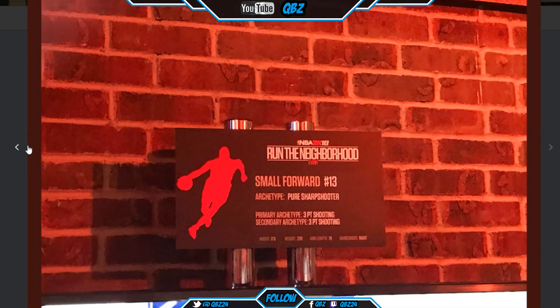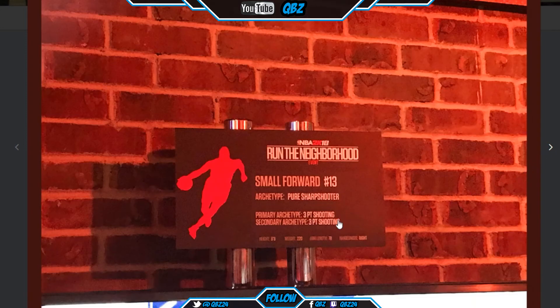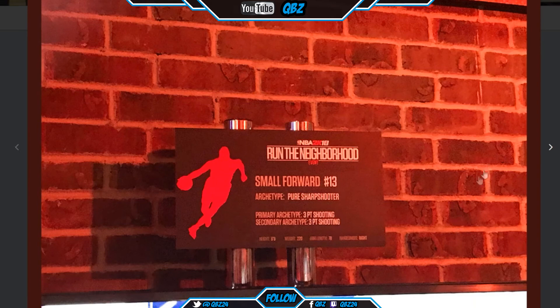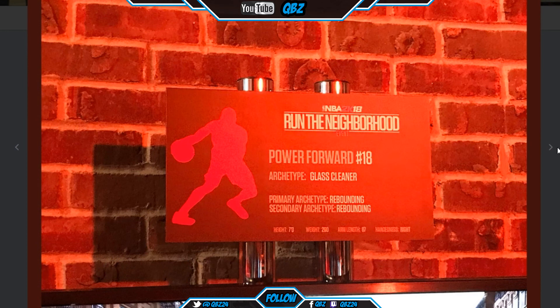6'11", 250, arm length 87. Pure sharpshooter small forward — three-point shooting's gotta be a 99. 6'8", 220, arm length 78. Power forward — slashing defender, driving and finishing and defending. 6'10", 230, arm length 84. Then straight glass cleaner — archetype is glass cleaner, rebounding for both primary and secondary. Seven foot, 260, arm length 87. That's some good stuff.